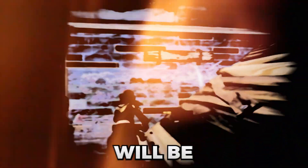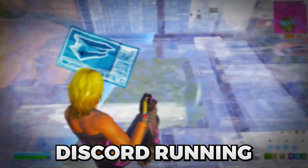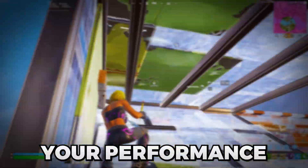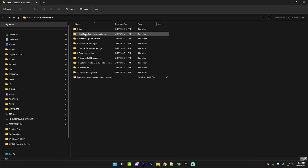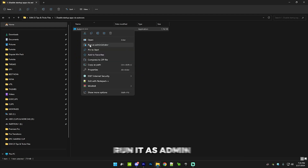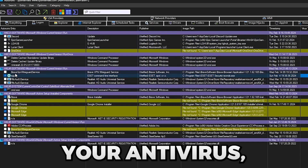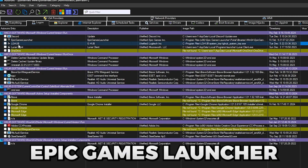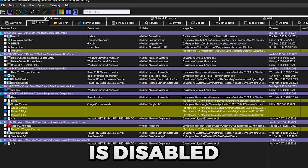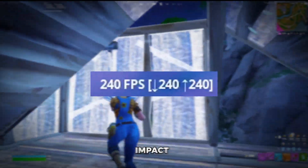Our first optimization is disabling startup apps with Autoruns. Basically, certain apps automatically start up when you turn on your PC. If you're playing Fortnite and you have Discord running in the background and you're not using it, it's taking up performance. This makes it so those apps don't start up — you can still open them manually. Go into the folder, go to the number one folder, right click on the app and run it as admin. At the top go to the Logon section and uncheck everything except your antivirus. Make sure CMD is checked, and stuff like Epic Games Launcher and Logitech G Hub is disabled.